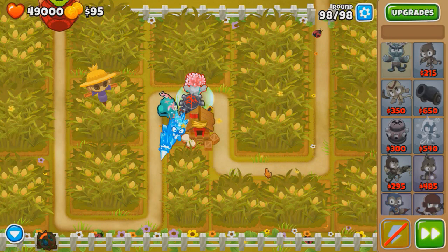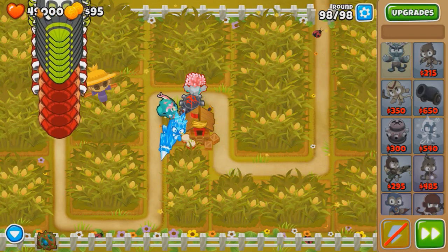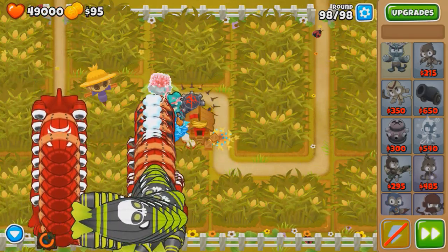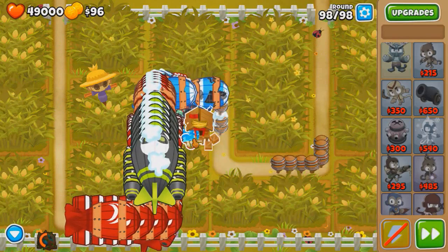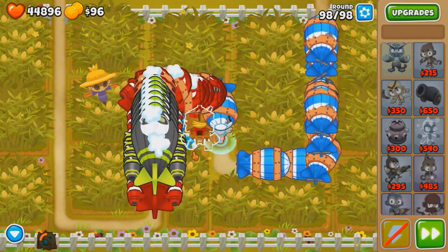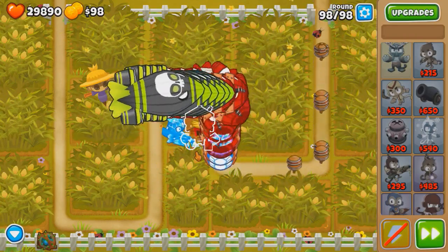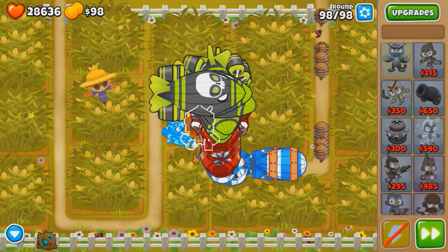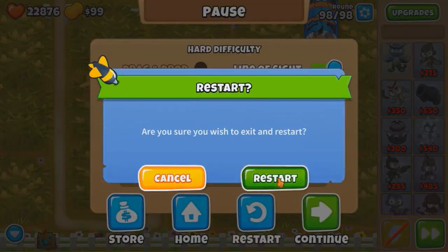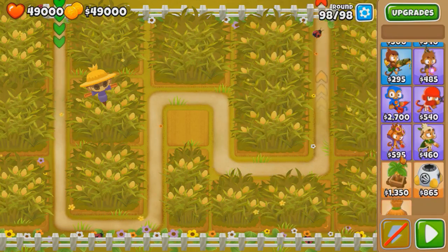We really just gotta save a few lives, it's so many. 49k lives — we're okay if we take like five BFBs. We're gonna struggle when ceramics come. Can we actually take every ceramic? I don't think so. We just gotta pop as many mobs as we can. 30k — yeah, that's not gonna work, especially not for ZOMGs.